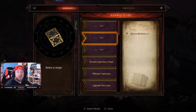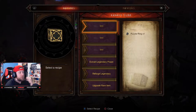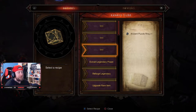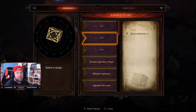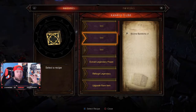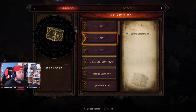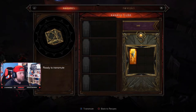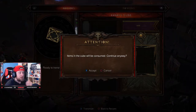Over here in the Kanai's Cube, all you're going to do is open it — you'll see these question marks. We have the Puzzle Wing question mark, the Ancient Puzzle Ring question mark, and now the Bovine Bardiche question mark. Note that once you do this the Bovine Bardiche weapon is gone — the portal is going to open, and once we go in and complete the level and come back, the portal will be gone. So select the question mark for the Bovine Bardiche, it'll go into the cube, and hit X or your mouse button to transmute.